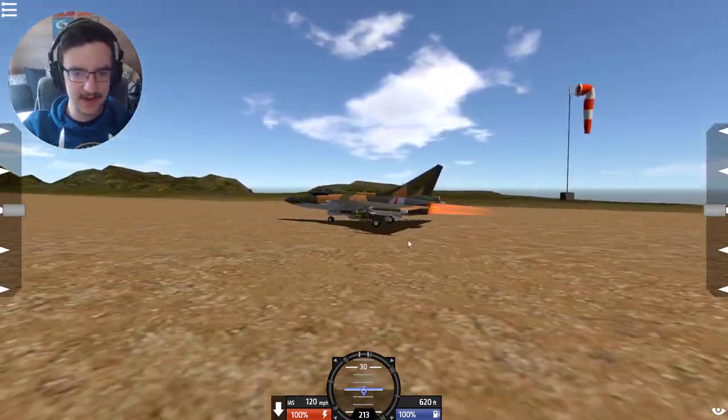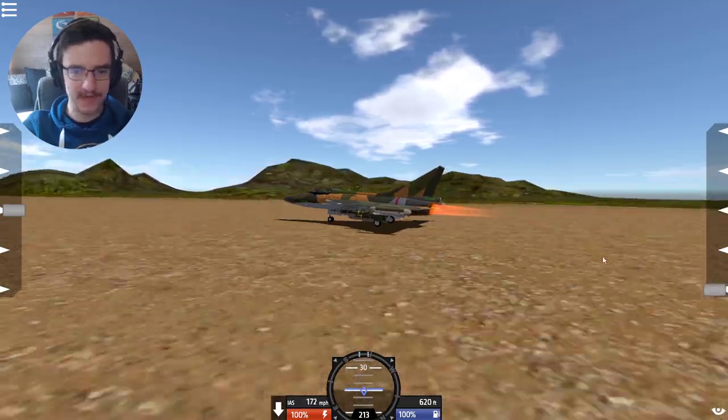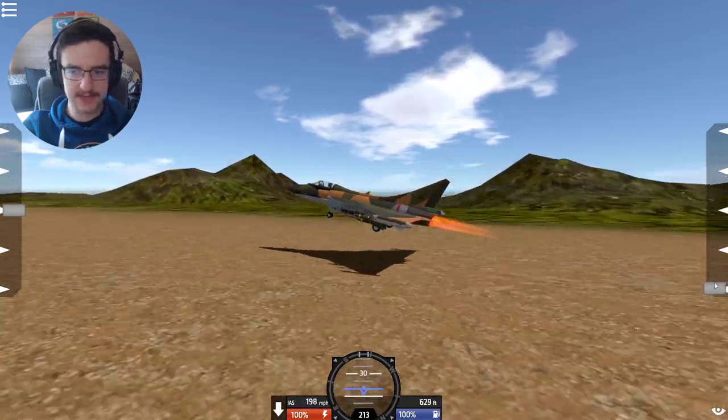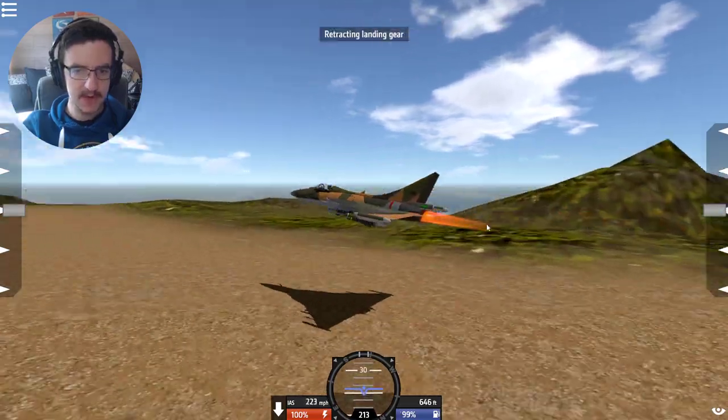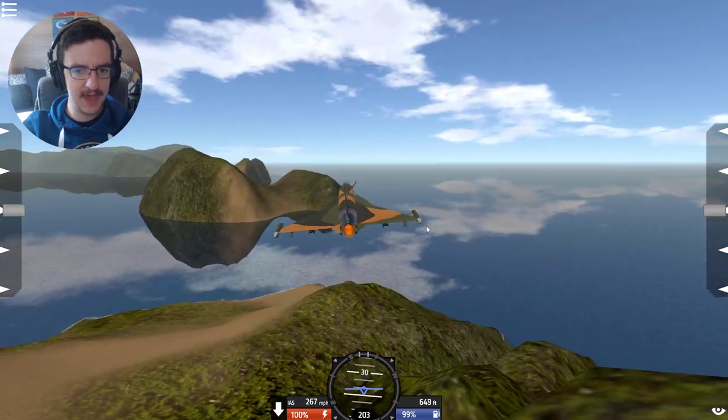Afterburner on for takeoff, let's do this. Let's go ahead and put our flaps down and take off. There we go - excellent. Go ahead and turn the flaps off straight away. Afterburner's actually going to go off straight away too, and that's going to be A-OK.